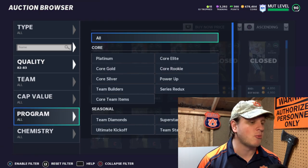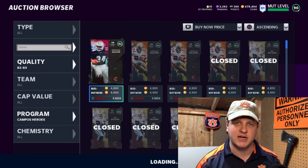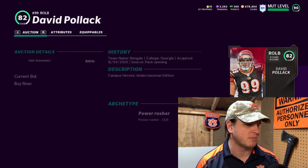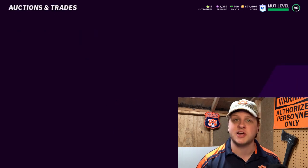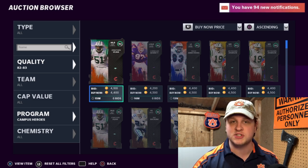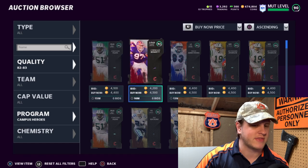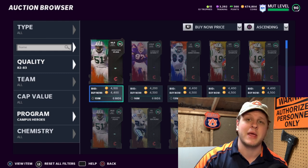Filtering down by Campus Heroes is decent but doesn't get prices as low as I want. We spot Dave Pollack at $4,500 — let's try to buy. Got him for $3,600! Selling for $5,100, after tax that's about $4,500 — roughly 900 coin profit. Not bad, but most cards are hovering right at $4,500, meaning very small margins. If you're only making a couple of coins it's not really worth the investment.